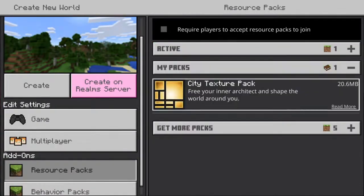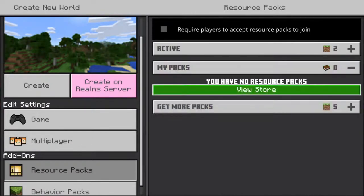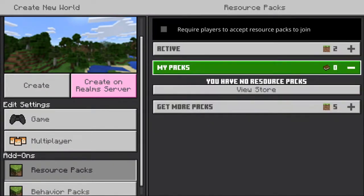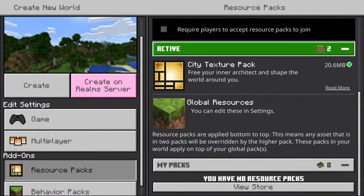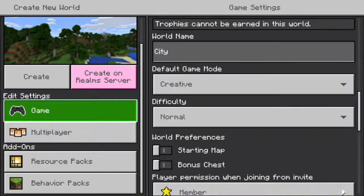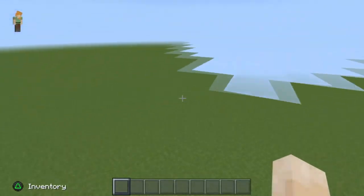For the resource pack, I use the city texture pack — it's totally up to you. If you have a texture pack you want to use, go ahead. I do highly recommend the city texture pack as it gives a much more realistic, city-feeling look. I don't use a behavior pack. Go ahead and create your world, and that is your world created.